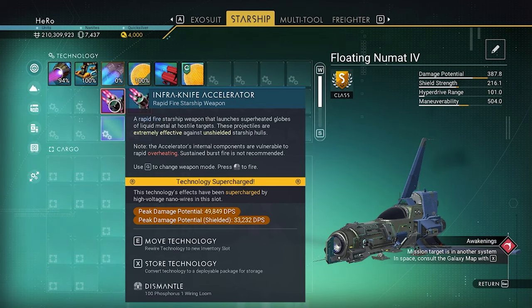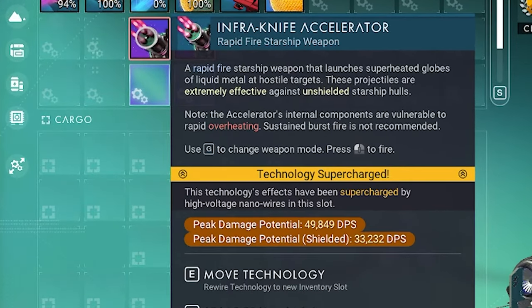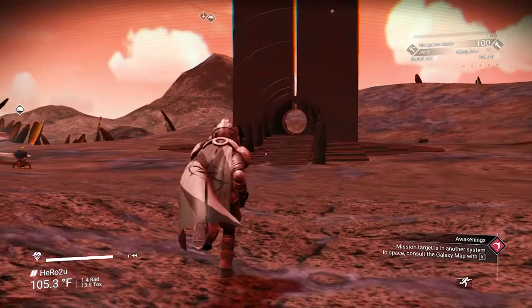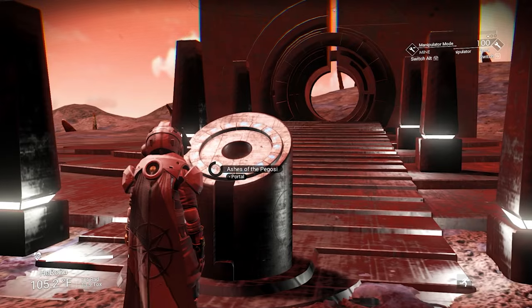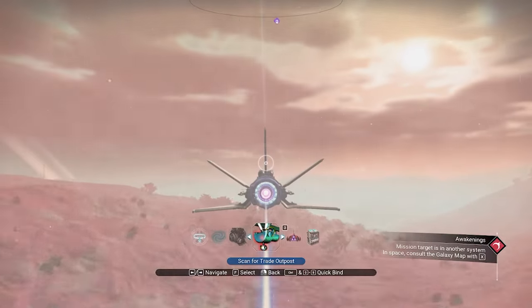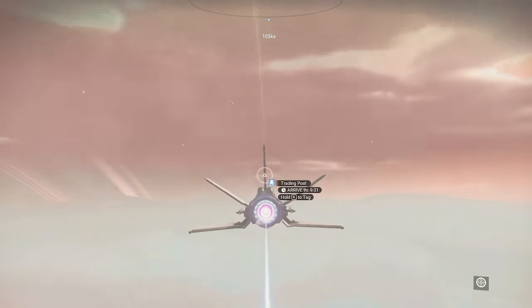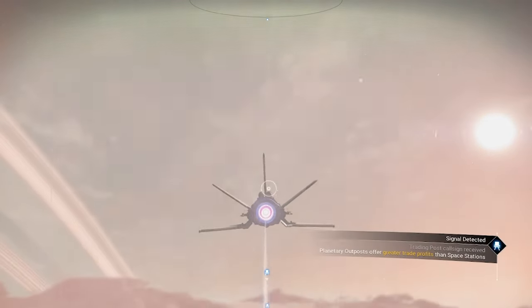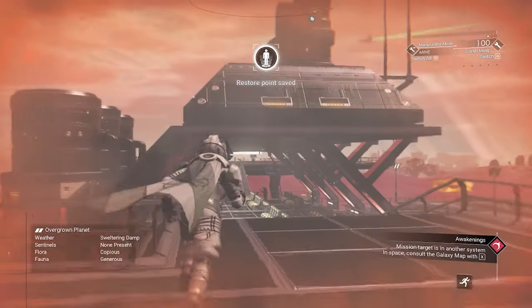You can get so much damage with Infra Knife with this fighter. You can see we have 50,000 damage here and we don't have any upgrades installed. The next fighter is gonna be a white and orange fighter with four superchargers as well. Make sure you take a screenshot after I finish. You will land on an overgrown planet. We need to scan to search for a trading outpost and go there. That system has an Outlaw Station — you can go there as well.